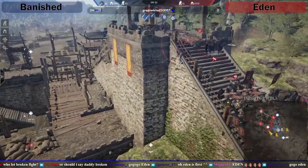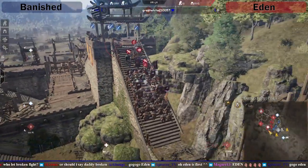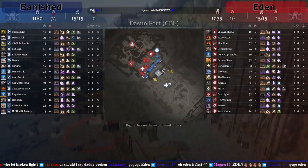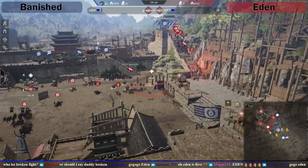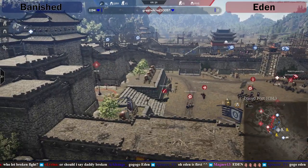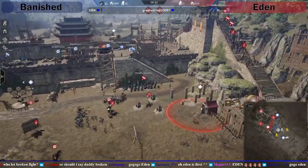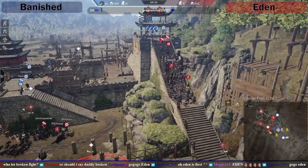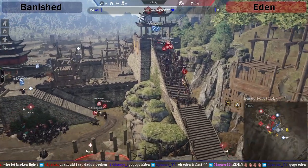The fact that Eden are defending so high on this point means Banished can't get over to their position. Their Falcon — wait, a Falcon is banned — but they're struggling to get any momentum here and they can't treb it. They can't just sit and do nothing though; they have to make the decision to pull back and rejig, or they need to actually push in and start doing something.